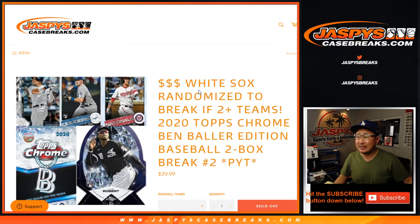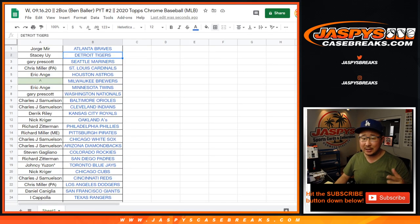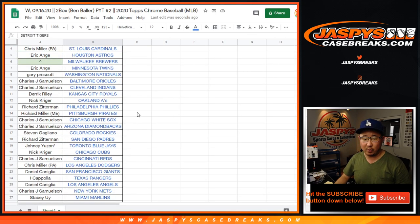Hi everyone, Joe for Jaspi's CaseBreaks.com coming at you with 2020 Topps Chrome Baseball Ben Baller Edition, ballin' out here in 2 Box Pick Your Team 2. All cards ship. Remember, if you bought at least two teams, you get one entry for the White Sox. Four teams, two entries for the White Sox, so on and so forth.